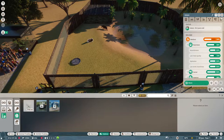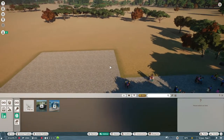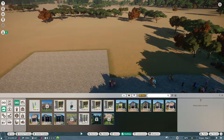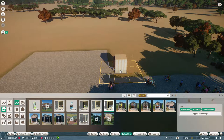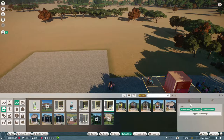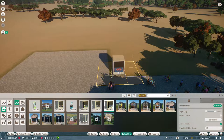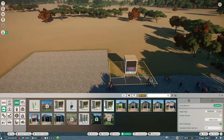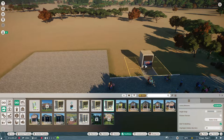I'm going to start putting in guest facilities so visitors can stay a little longer. Let me pause and put some plain buildings down. I want the gift shop and info area in the entrance area, and I'll do a slight queue so I have room for food as well.